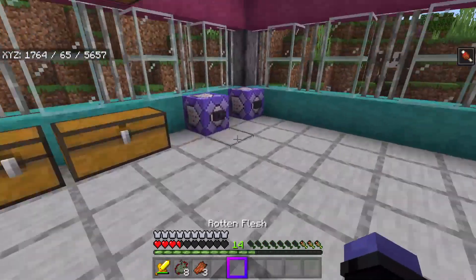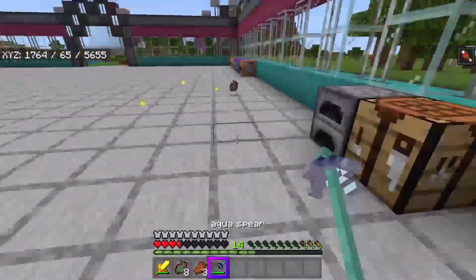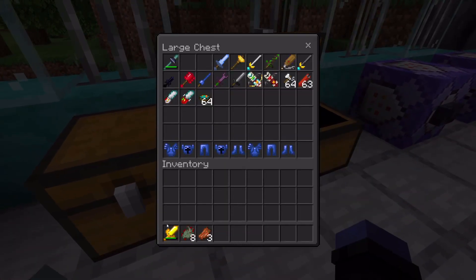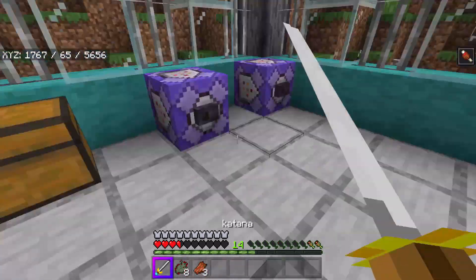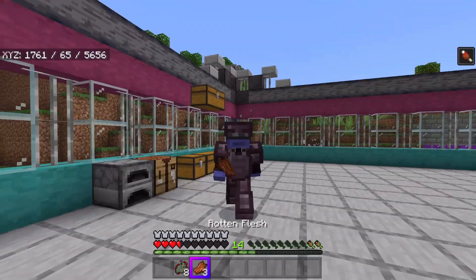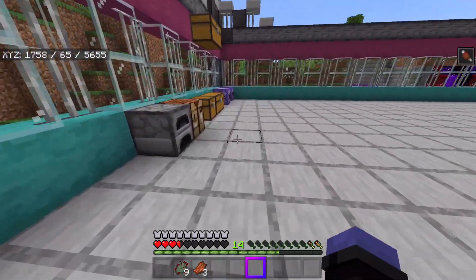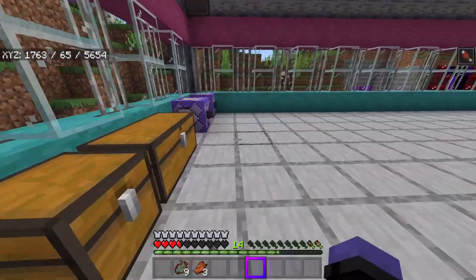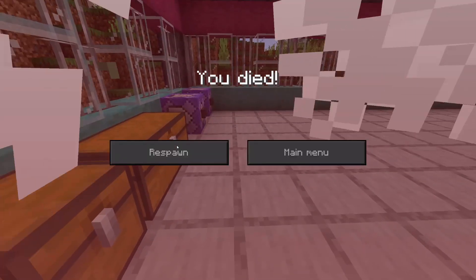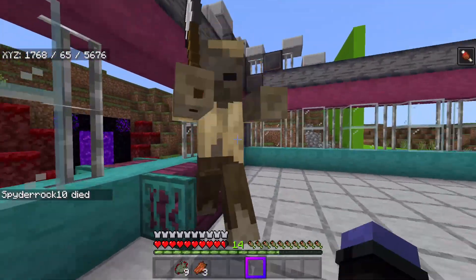I'm getting a lot of these undead heart things — I don't know what's going on with those. My hunger's done but I'm still really slow. Did they make it so the heavy sword gives you permanent slowness? I know how these add-ons work. Actually, I think I just had the slowness effect. Oh, that's why I'm slow — I'm about to die.